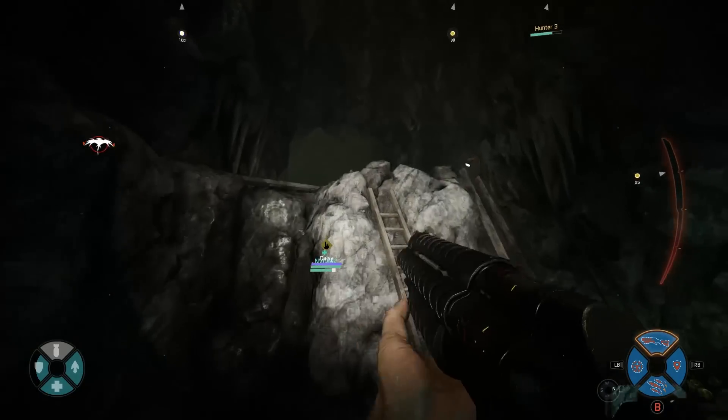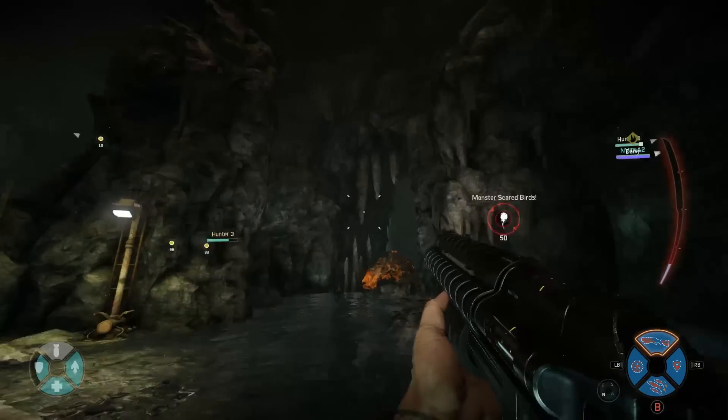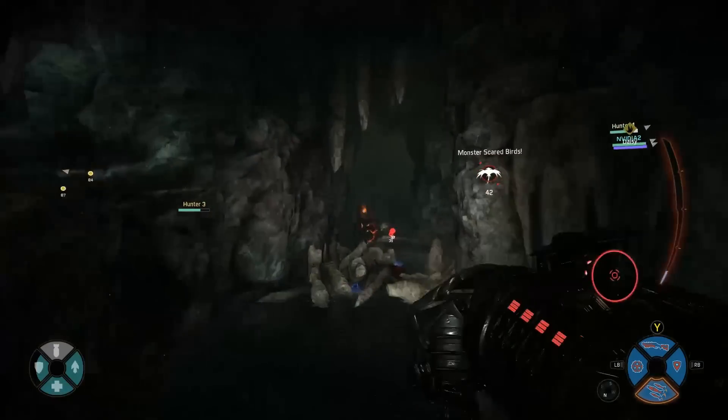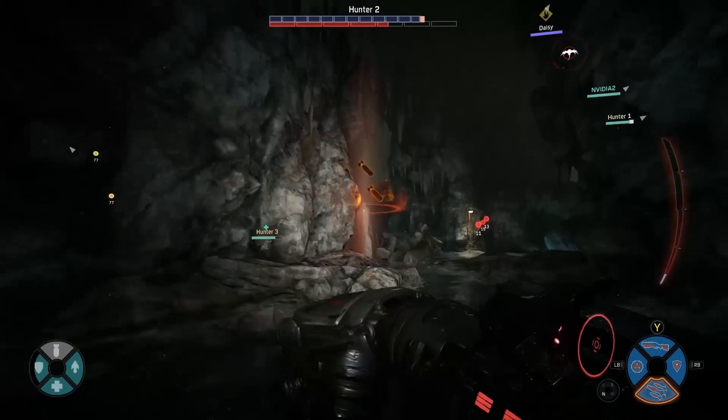We're hunting for Behemoth here and he's got a little bit of a lead on us. I really like this map. And there is Behemoth saying hello — he's all orange and glowing. He doesn't see me. Let's see if we can mark him for our team and get in here for a mortar cannon strike to finish things off.